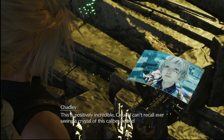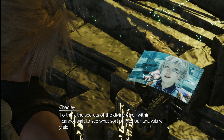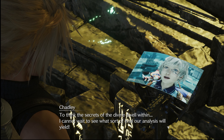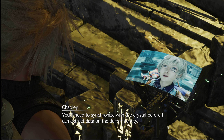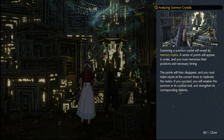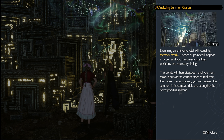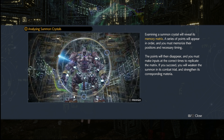I'm assuming this means it's only going to strengthen Titan materia, which we still have to get from Chadley. 'This is positively incredible, Cloud - I can't recall ever seeing a crystal of this caliber before. I cannot wait to see what sort of intel or analysis will synchronize with the crystal before I can extract data on the divine entity. Examining a summon crystal will reveal its memory matrix.' Sounds like another mini-game. A series of points will appear in order and you must memorize their positions and necessary timing. Oh god - that looks awful.